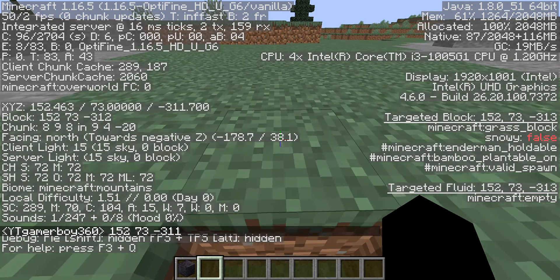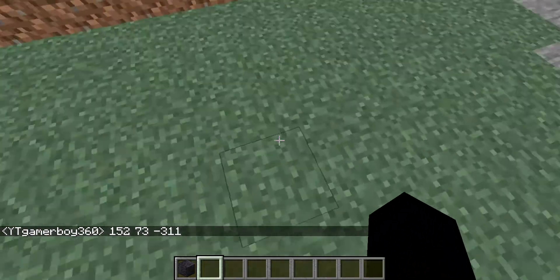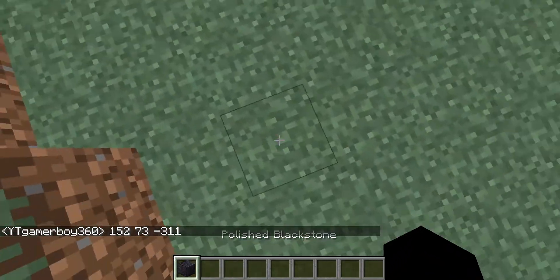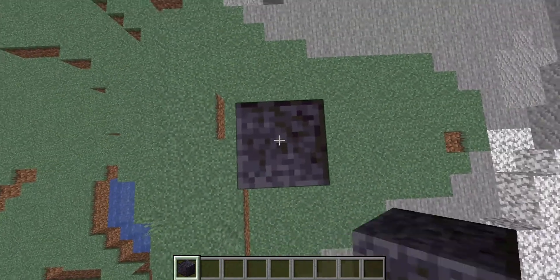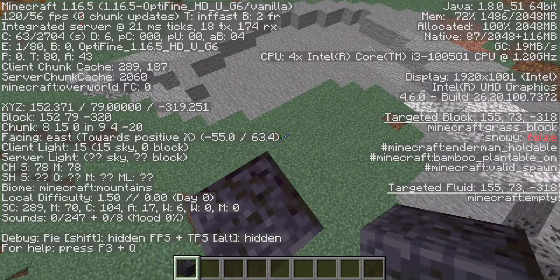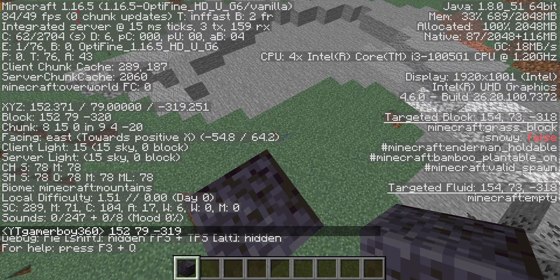Now that you've got those coordinates, go up to where you want your wall height to be. I'm going to go up five blocks and then get these coordinates — 152, 79, negative 319.